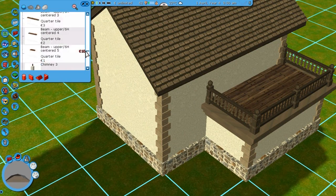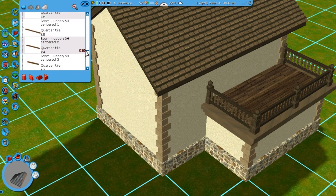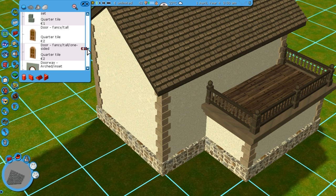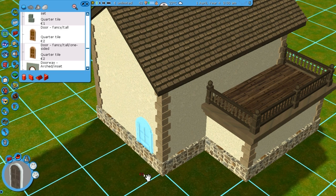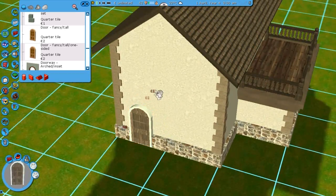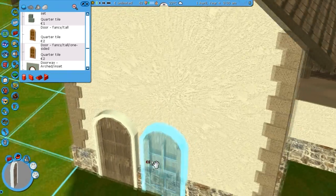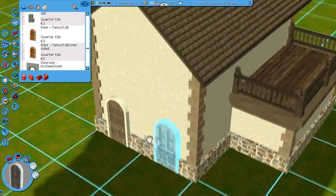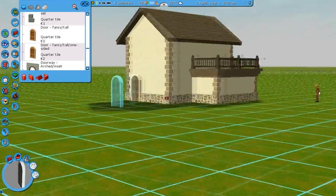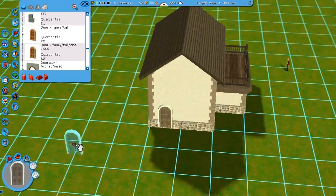Now for doors — the second set has a door in it, but it's not that easy to use and you have to actually have an opening in a wall to use it. So I always like to use the door from the third set since you can just place it anywhere. It actually covers the foundation piece as well, so you don't have to worry about weird glitches — this door works perfectly.